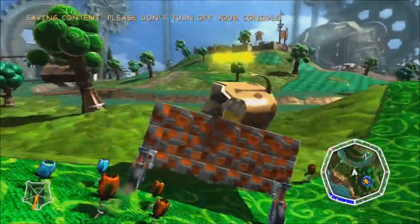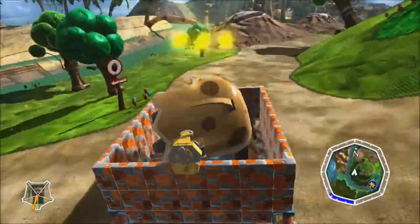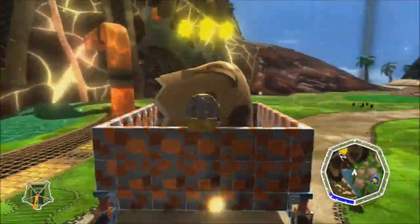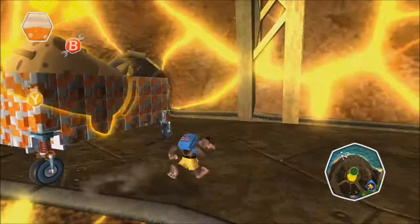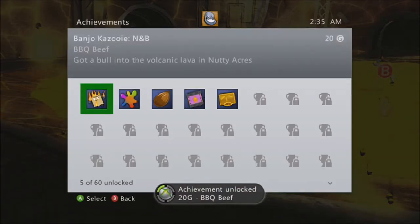Just pick up a cow — this is Nutty Acres, by the way — and quickly drive over to the volcano. Actually, this achievement is pretty easy. It tells you in the in-game little tips: putting a cow, a bull, into the volcanic lava. Barbecue beef.